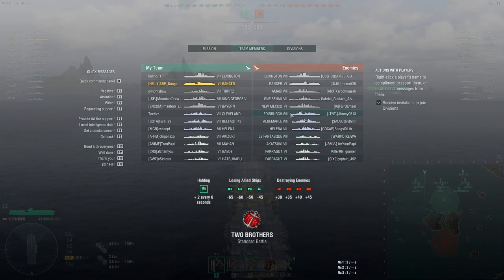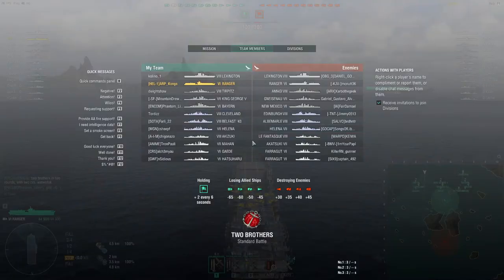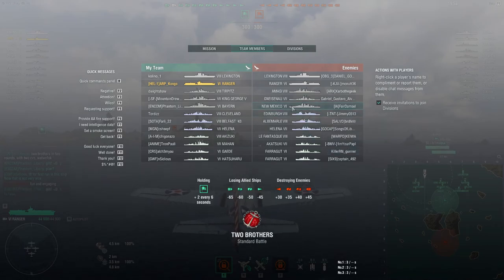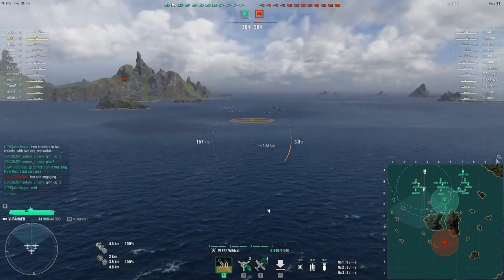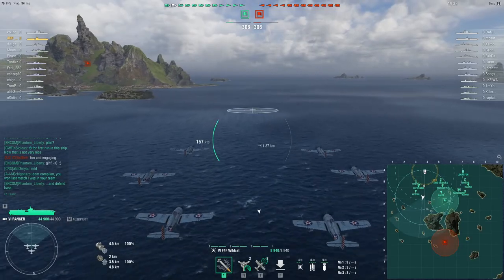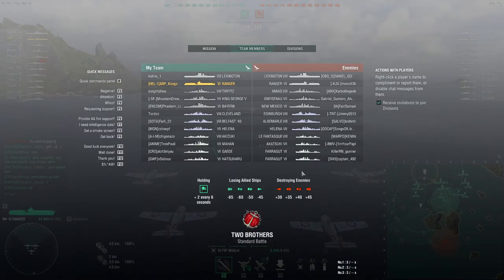In terms of ships we can strike: Edinburgh has pretty good AA, Gneisenau has pretty good AA, Amagi is actually pretty notoriously bad AA even for a tier 8. Helene has fantastic AA. The destroyers are not scary at all. So the destroyers and maybe the Amagi or the New Mexico if she's isolated are probably going to be our priority targets. It's a standard battle so there are no caps for us to defend or spot for, meaning the destroyers could be anywhere.